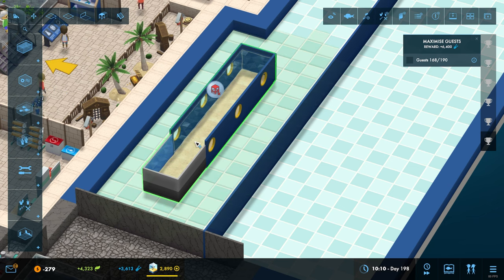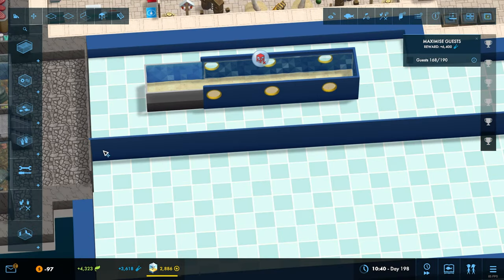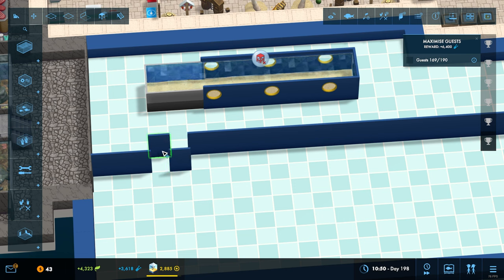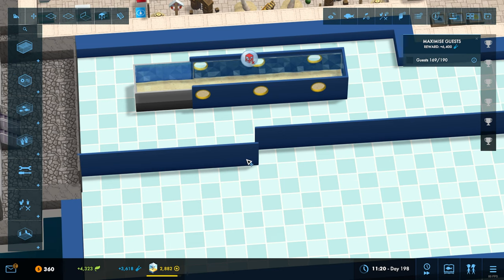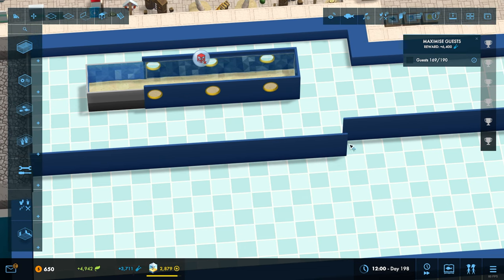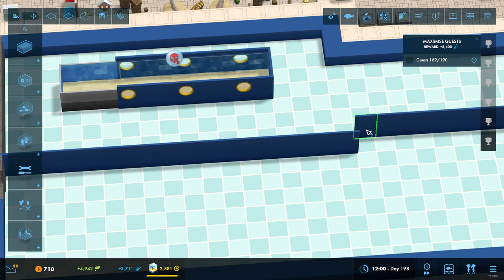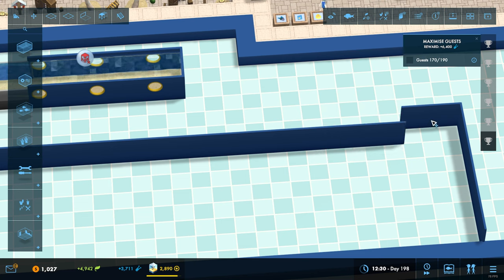We could move this all back a slot. Bear with while I do this - if we move all of these back a little bit. The only slight downside is that the rear of the tank is exposed. Now we could in theory cover that up - just have a little small room that the staff go in and out of to do the feeding.